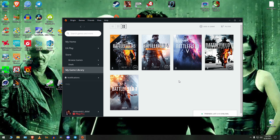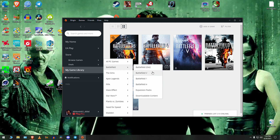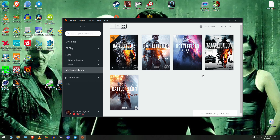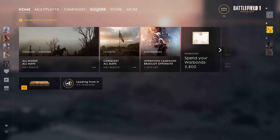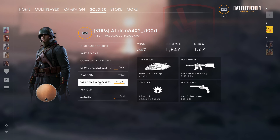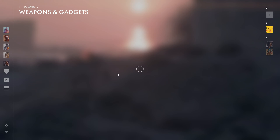Once you do that, come to your game library and make sure it's in there. If I remember correctly, you have to go to the game and right-click to add it to your library. But once it's in there, when you start up BF1 you'll see your pre-order guns.